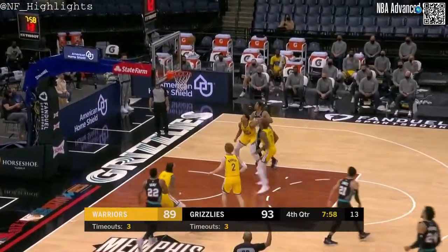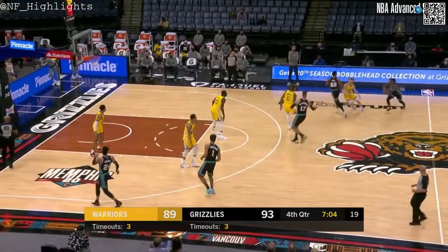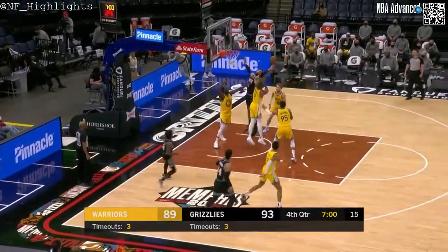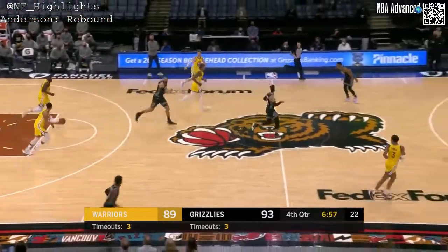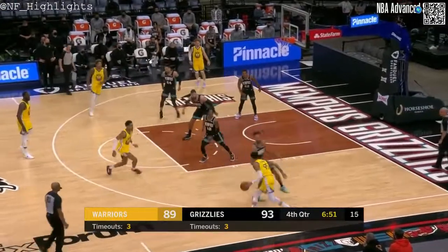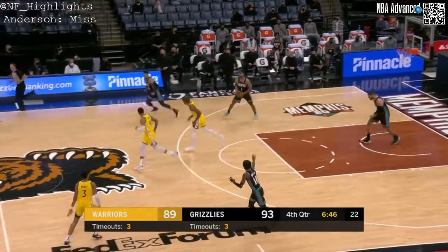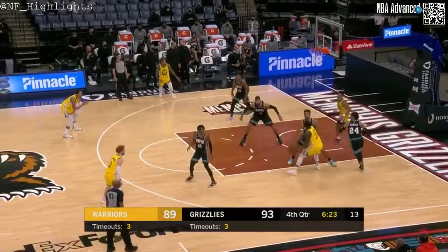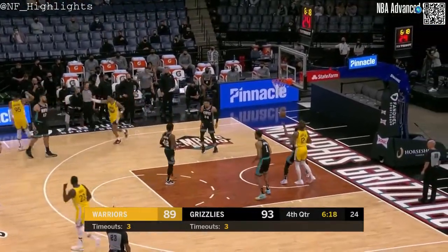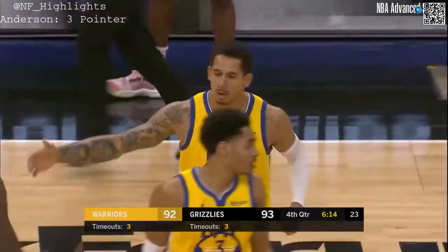Brooks for three — they had 31. Morant. Rebound Toscano Anderson. Green directing traffic. Great defense because Mulder really wanted to come to Mannion in the corner — managed to lose track of him pretty well.